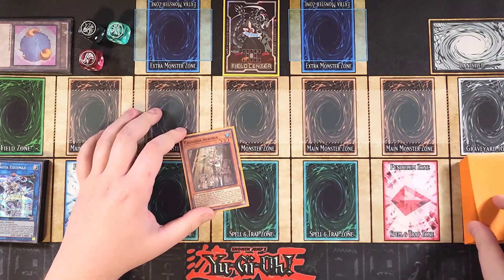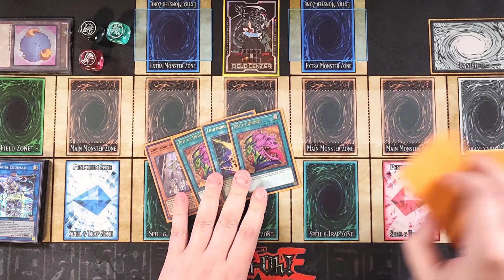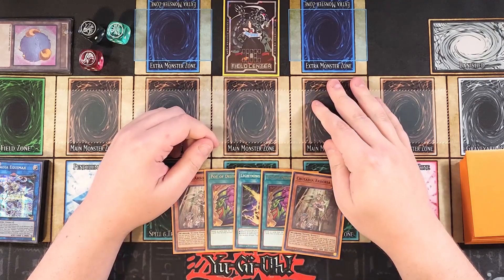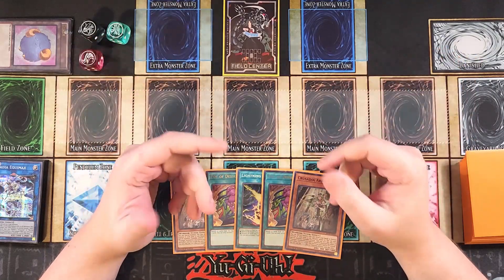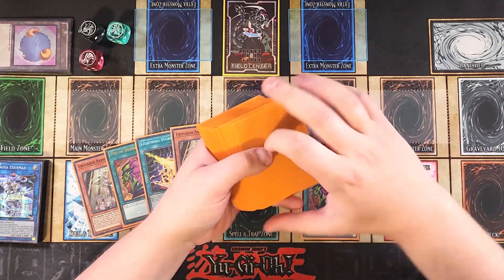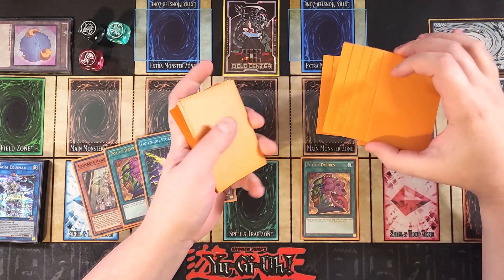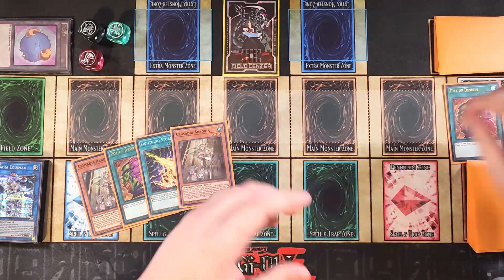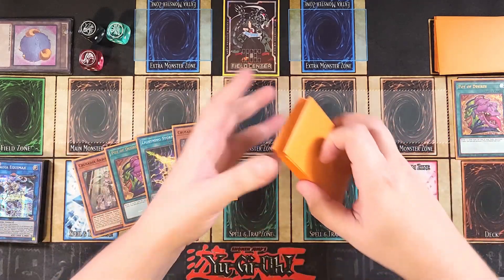For our first test hand we draw: Arborea, Pot of Desires, Lightning Storm, another Pot of Desires, and another Arborea. This is okay as long as we draw into a Crusadia card off Pot of Desires, because any two Crusadia cards basically means you're going to summon out Equalmax. We activate Pot of Desires, banishing ten. The cool thing about this deck is you play three of everything you need, so what you banish rarely matters as long as you don't hit all your one-ofs.